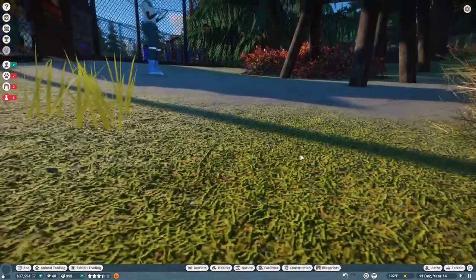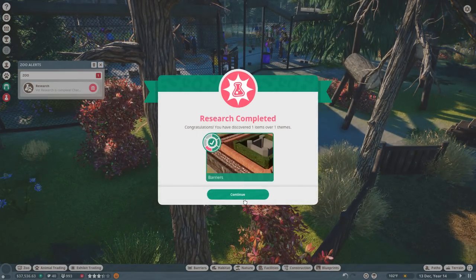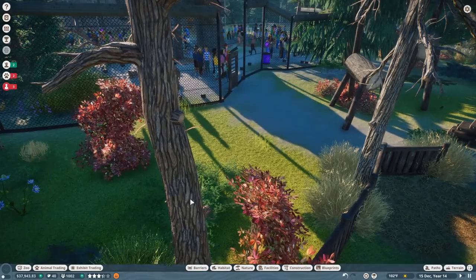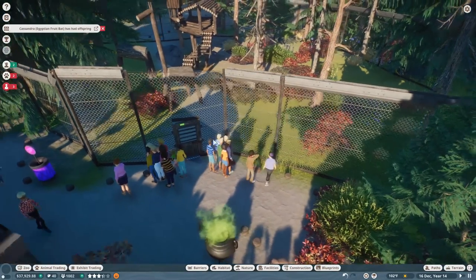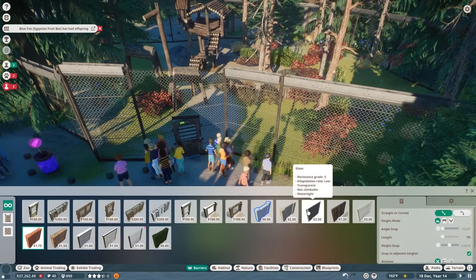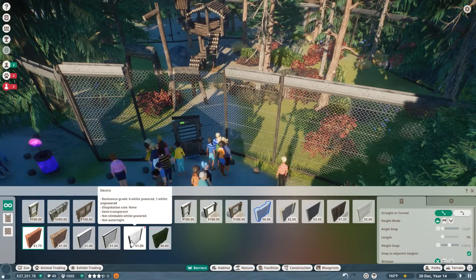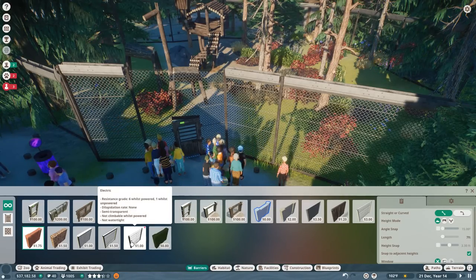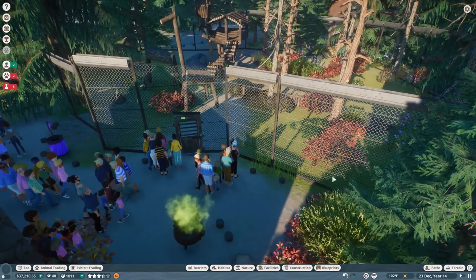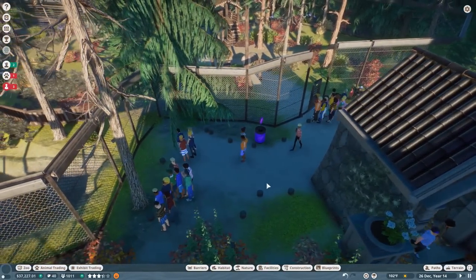We need to get that mechanic research hoofing along. We've got some vet research for our burrowing cockroaches - our plague doctors are just on it right now! We just unlocked the electric barrier. I've never used that - maybe for the polar bears which are very dangerous - but it just makes me uncomfortable to think about using an electric fence on our little animals.